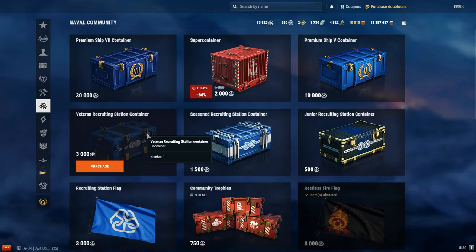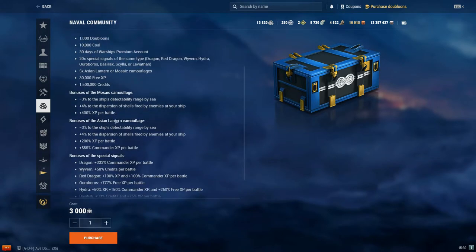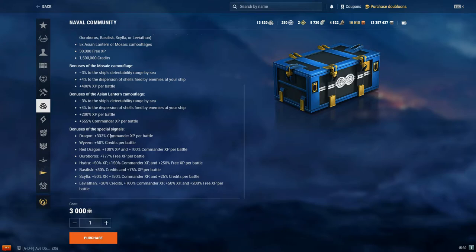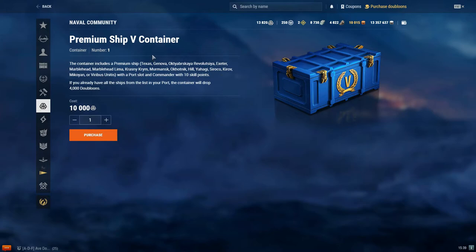Then the Veteran Recruiting Station for 3,000 community tokens gets you up to tier 8 ships like the Kidd. You also get more doubloons, more coal, more premium account time, more XP, more credits, Mosaic Atlantic or Asian Lantern camouflage — those are really good — and special signals. That's really nice.